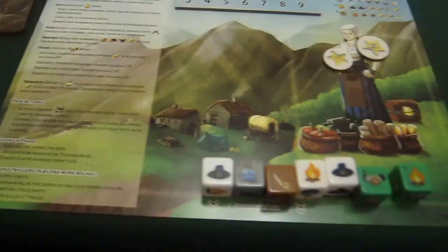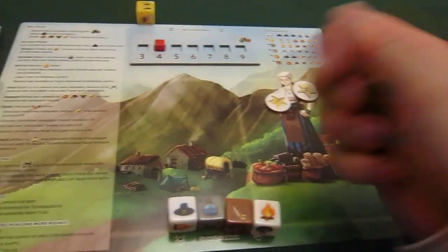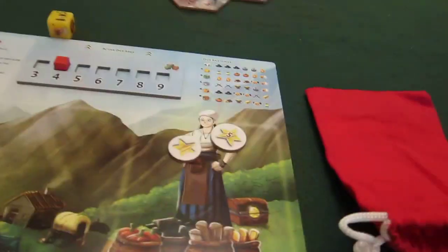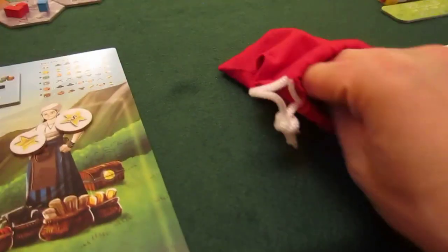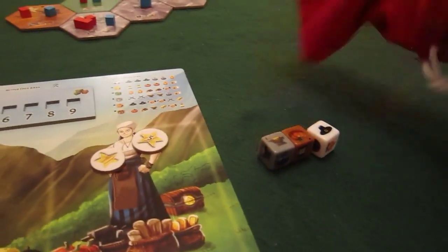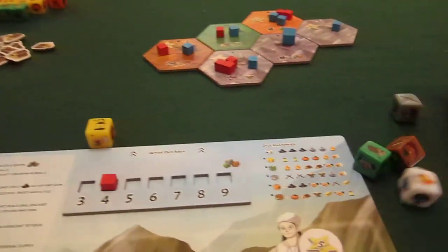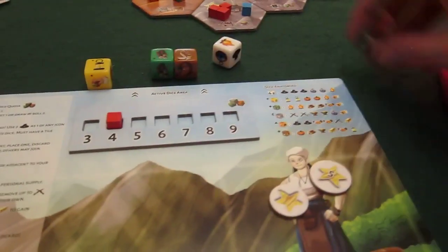I have no dice in my bag so it's time to put all seven back in. I'll prop the camera down for a moment. Let's get four dice out and roll them. These are in addition to the one I kept over from the last round.